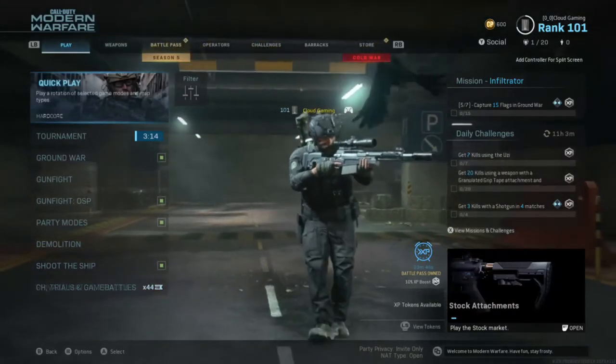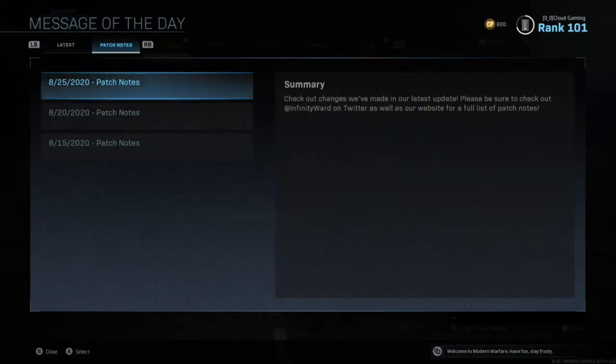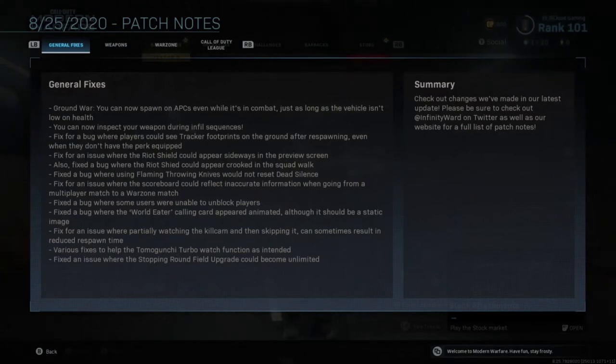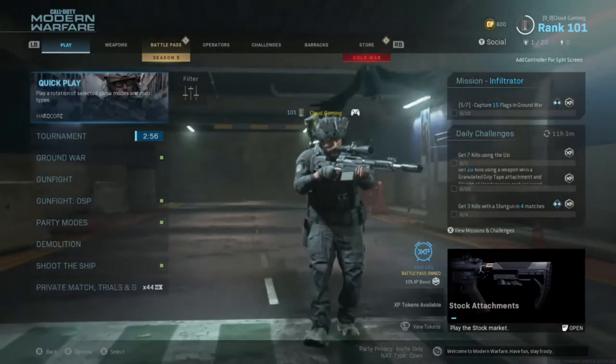Demolition, shoot the ship, which is still here — I forgot that it's here for a month — and then the private game trials. If we go to patch notes, the most recent patch notes are actually for the 25th, so this is kind of out of date by about 14 days. But this is all the stuff that we already know.